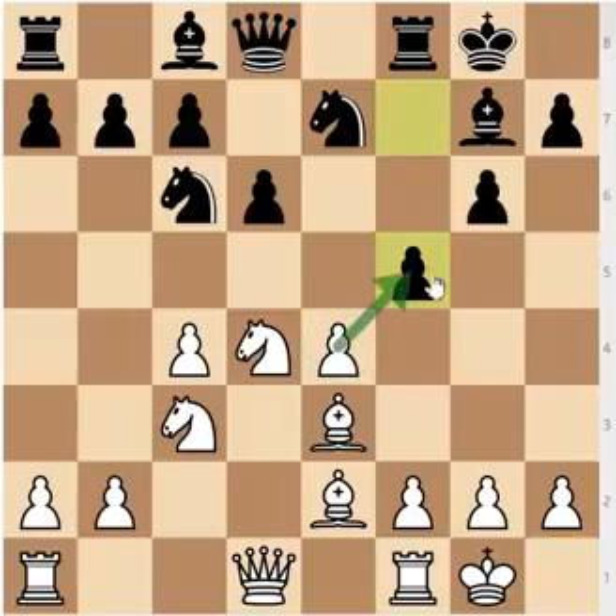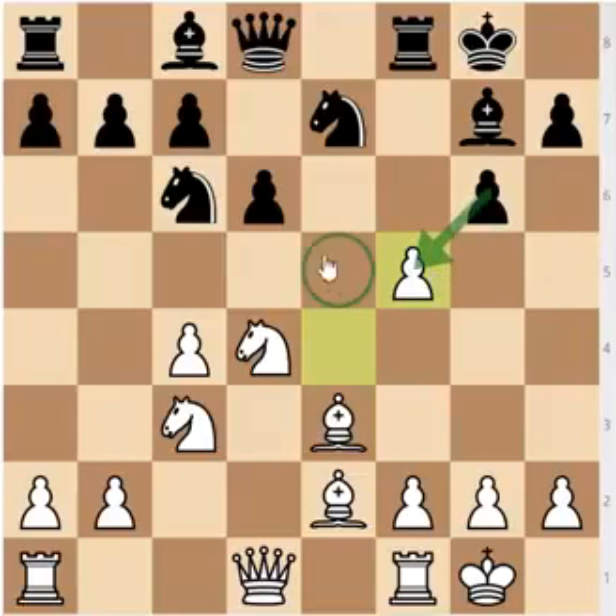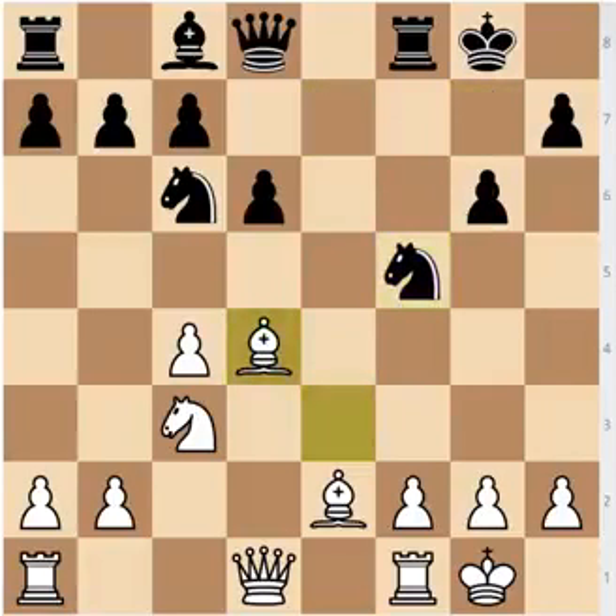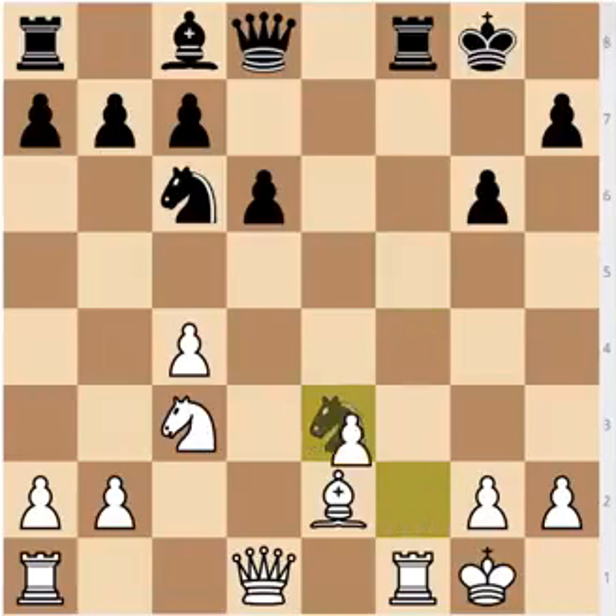exf5 — in this position it would be too scary to take with the g-pawn, and you no longer have a pawn on e5, so you take with the bishop. Bxd4, Ngxf5, Be3, takes, takes — White has a ruined pawn structure. Black has all of his pieces very active, and I think this is actually good for Black. I would rather have Black in this position. White has a structural weakness on e3, Black has a great knight with a permanent outpost on the e5 square.